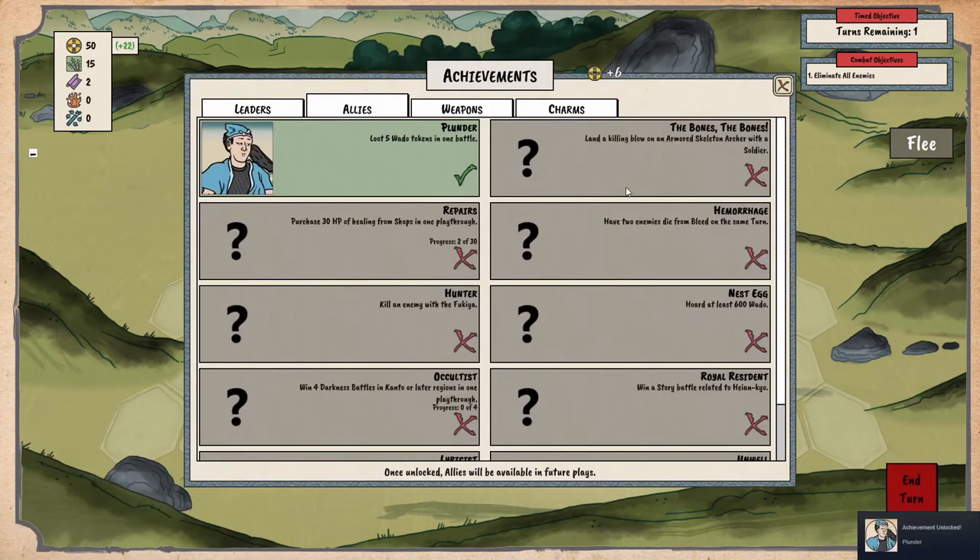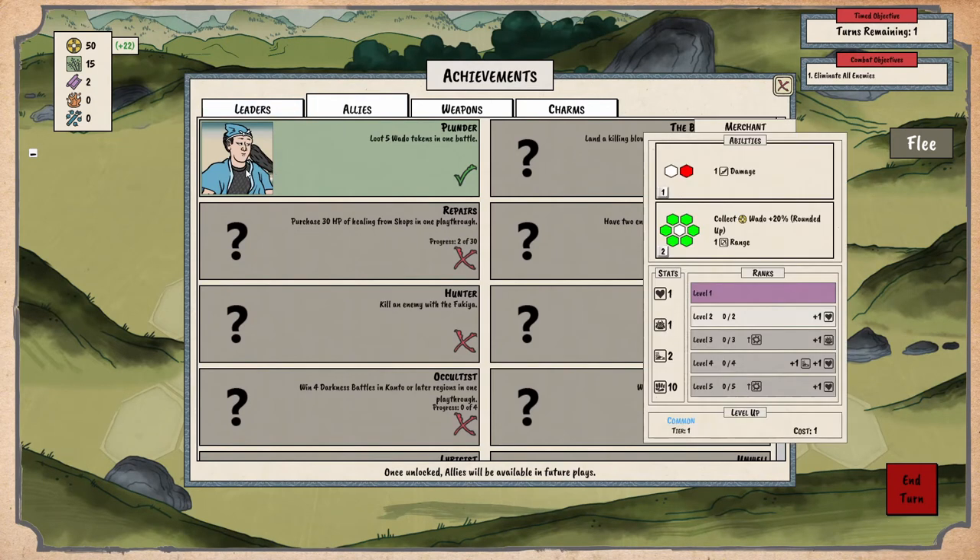Take the gold! A new unlock: 'Plunder' — loot five waddle tokens in one combat. What does it do? It's a merchant ability — does one damage, collect all of the waddle plus 20 percent, rounded up. Has range everywhere — that's a cool ability! This game is very fun. We're done — we got 22 gold. And we could have our party healed.